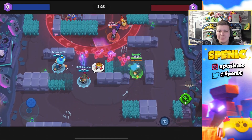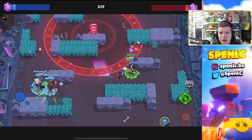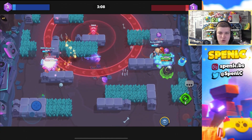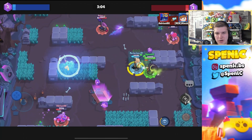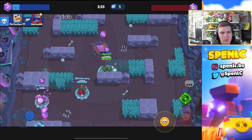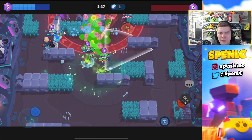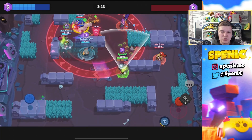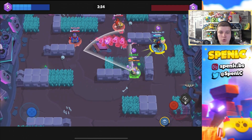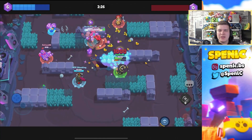Now moving into the gem grab challenge, starting with Deep Diner. This challenge is out Wednesday. Whenever I've played on ladder it's so much Poco and Sam — they're insanely strong. You've even seen Poco in lane and Sam in lane with something like Penny in the middle. You can go gene, Griff, and Janet as a solid all-around comp, or go that run-and-gun style with Poco and Sam. Penny with a turret paired with Poco is so hard to deal with.